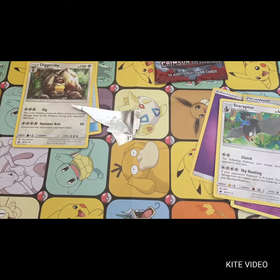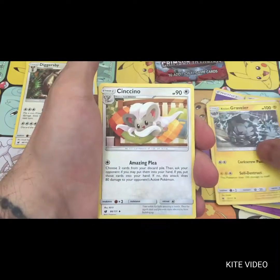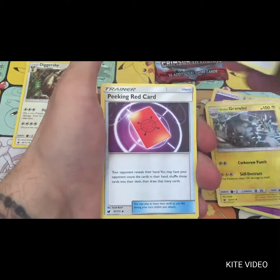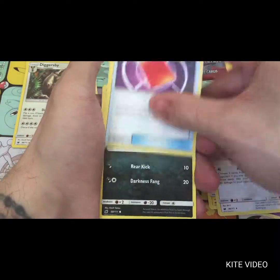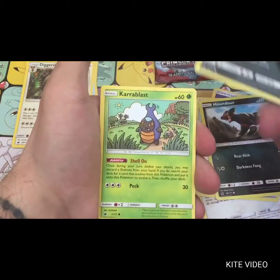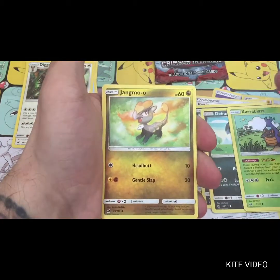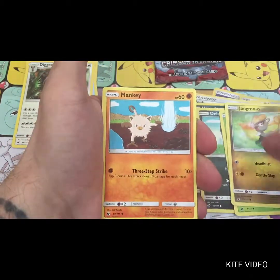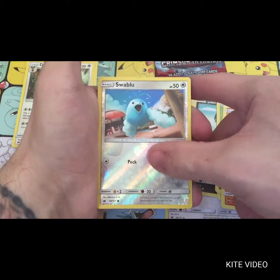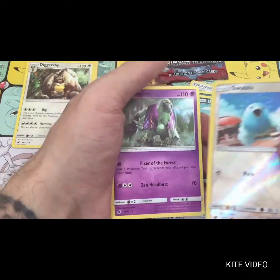Four from the back again. We've got a Loudred, a Graveler, a Cincino, a Pignite, a Red Card, a Houndour, a Deino, a Karrablast, a Jangmo-o, a Mankey, a Swablu reverse, and an Oranguru as the regular rare.